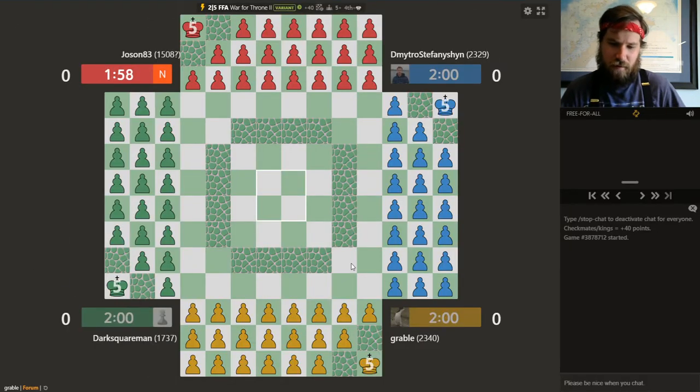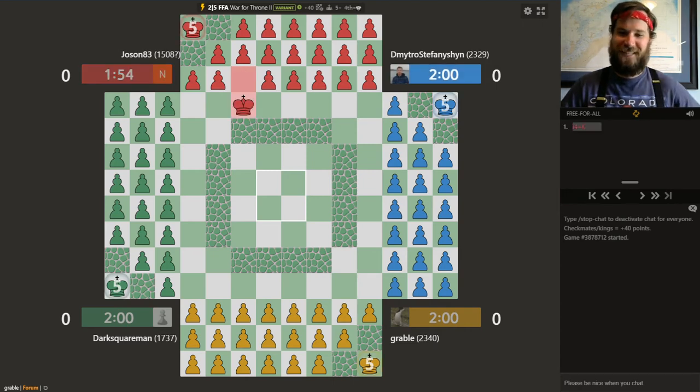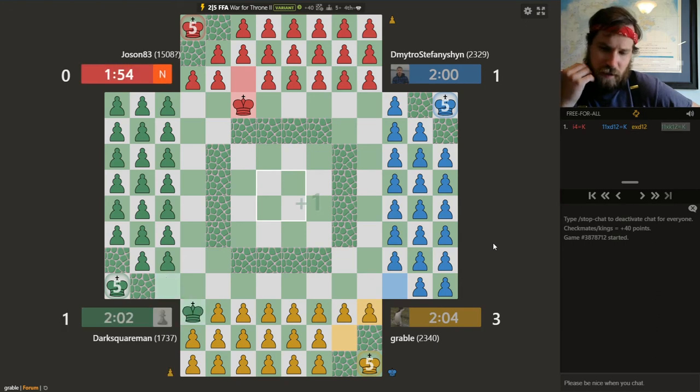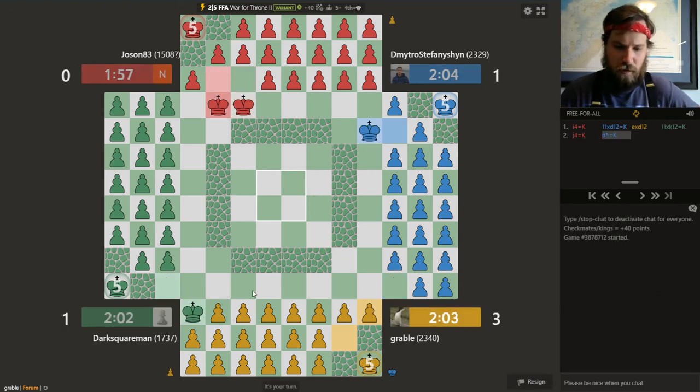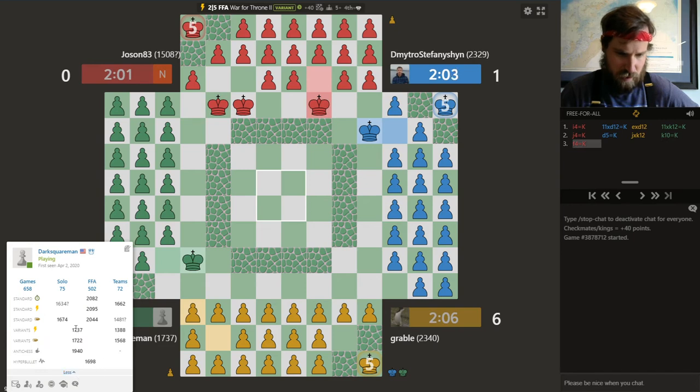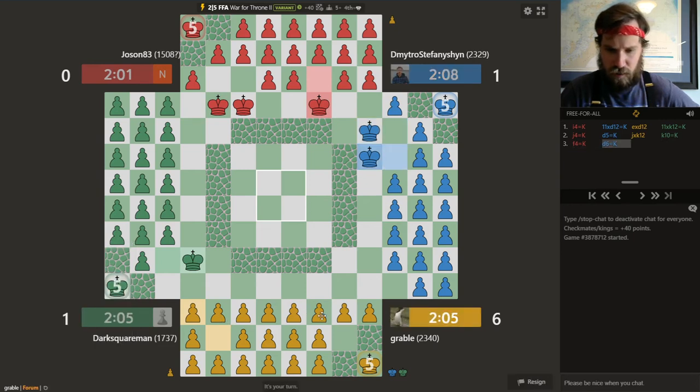We're back playing some good old-fashioned War for Throne. If you guys have seen my other videos, maybe you're noticing a trend here in the variants that I choose to play. 2-5 time control. Looks like I got a tough opponent in blue. Green also might be a force to be reckoned with — green is a good standard chess player. Looks like maybe just starting to branch out into variants.